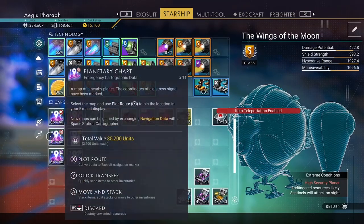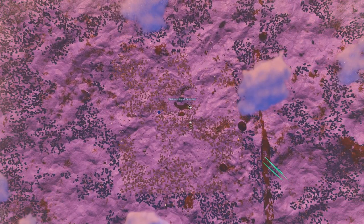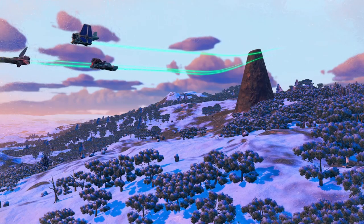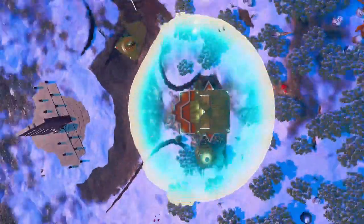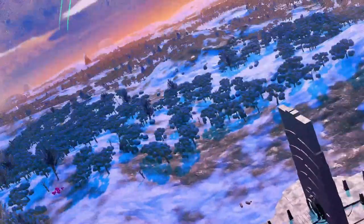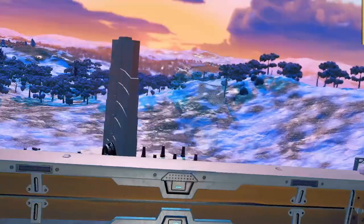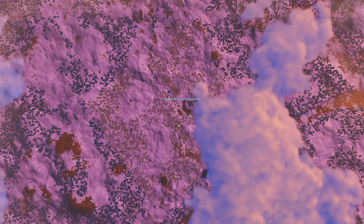I'm going to open some charts on this different planet. As you probably know, if you open a chart you get a random point of interest within that broad category. Here I got a distress signal, which is going to be some form of crash. Instead of visiting that, if I continue to open the charts I should get one of each type that's available. The next one is an abandoned building. I'm going to keep opening the charts until I find a crash freighter - and there's one.